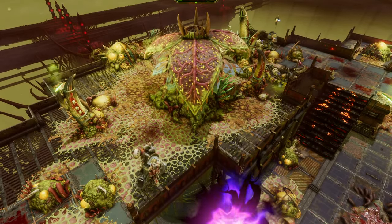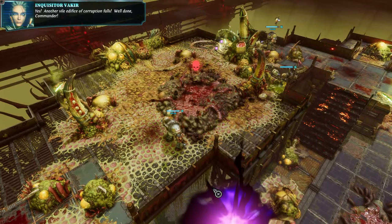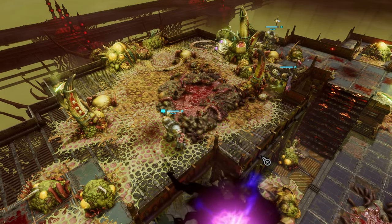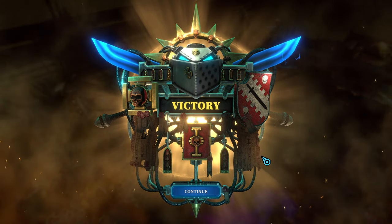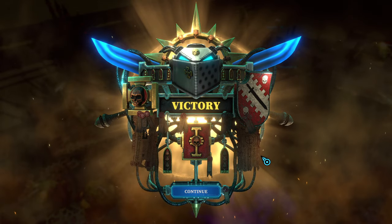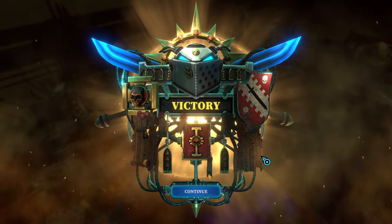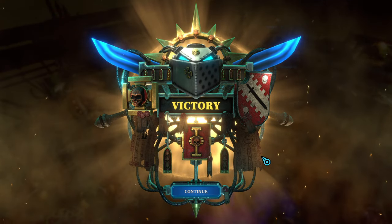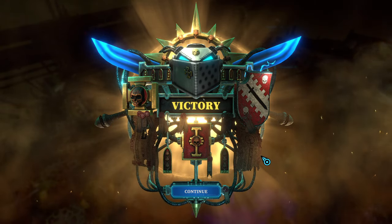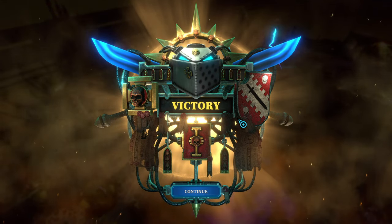We've moved through the map as if it were no one's business on legendary difficulty. We've been utilizing the power of both stunning as well as AP pushing into the interceptor. I'm going to showcase a couple of other builds as well — I hope you thoroughly enjoyed this one as it certainly is one of the stronger, or basically the strongest, compositions you can run in the game. If you like it, leave a comment, let me know what you're running, maybe give it a try. Take care, have a good one — bye bye!